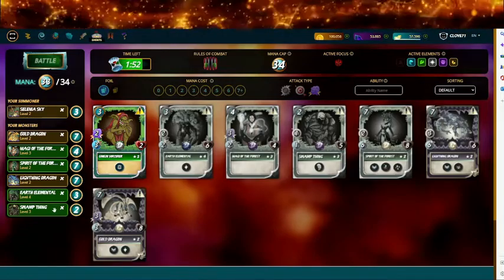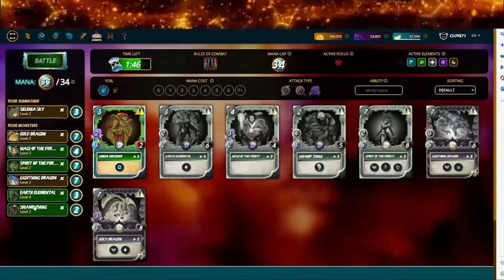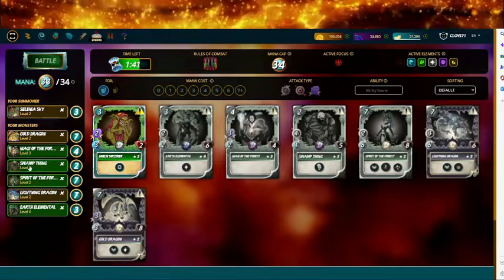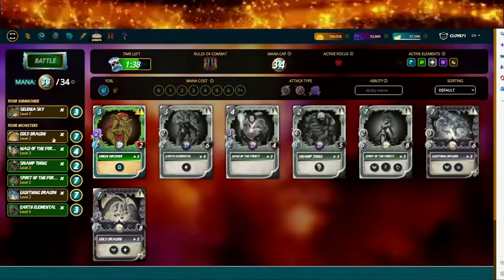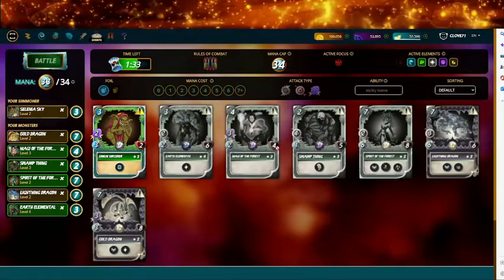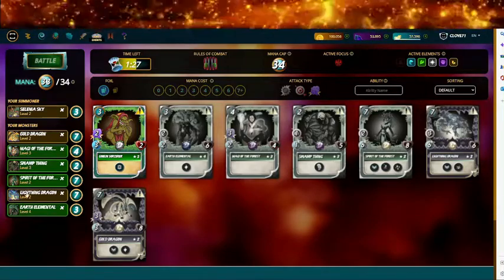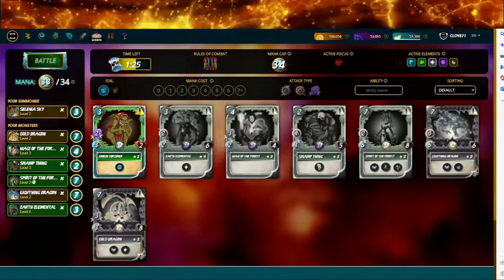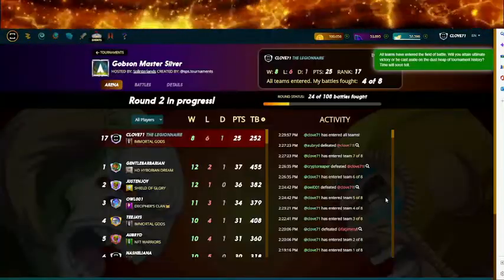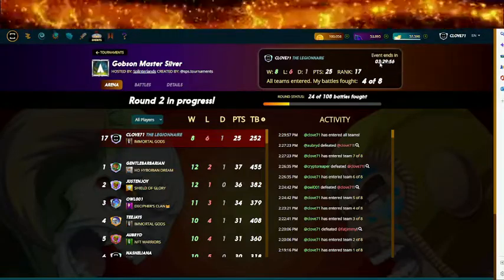Should I do Swamp Thing, which would give two damage and weaken everyone else? Or do a sneak with two magic? I'm thinking Swamp Thing. Gold Dragon will be my tank, Magi of the Forest next — they only have four health but three magic. Swamp Thing, Spirit of the Forest, Lightning Dragon, and Earth Elemental. 33 mana in.